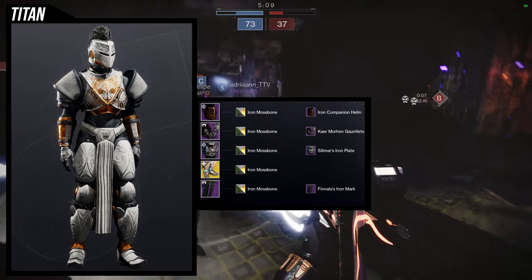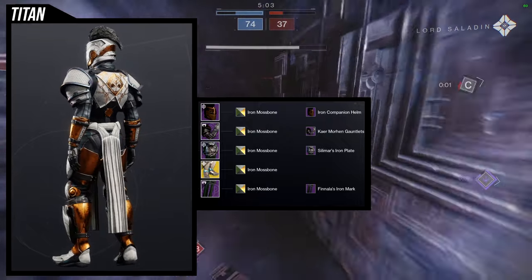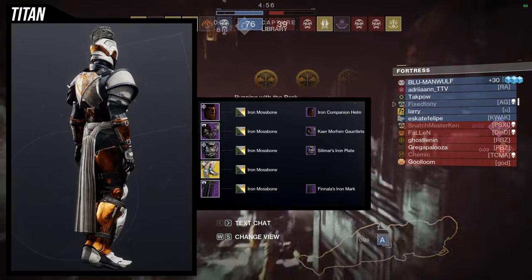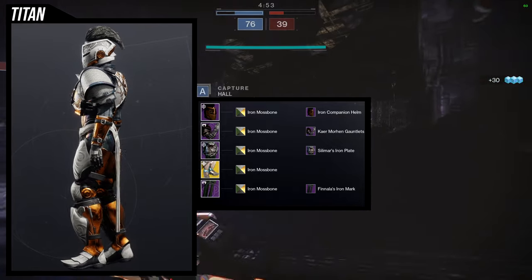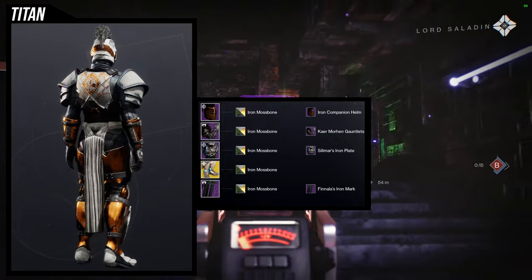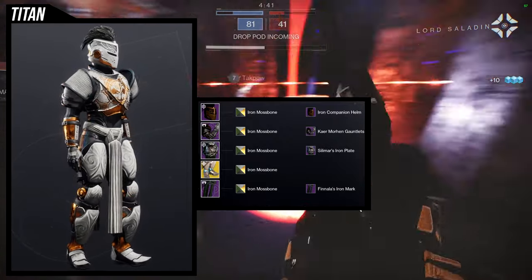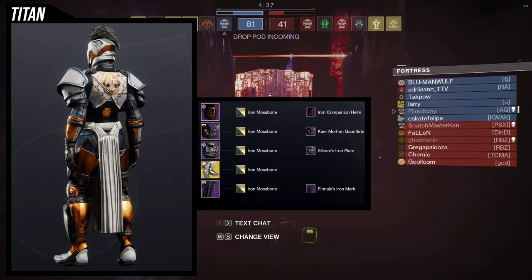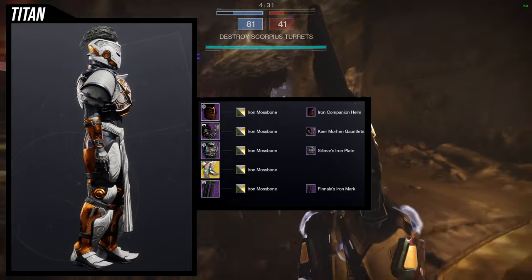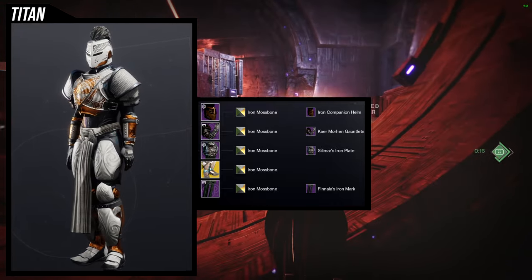As for the next set, this one is going to be utilizing the arms, which I actually think are pretty decent. We're going to be using the Iron Companion helm, the Caramorin gauntlets, the Silamars Iron Plate with the Finalist Iron mark — those two are actually from the same set. And then for the boots, we're going to be using the Mark 44 Standicides. For the shader, it's going to be Iron Moss Bone just because I like the white and gold. I actually really do like this one quite a bit.